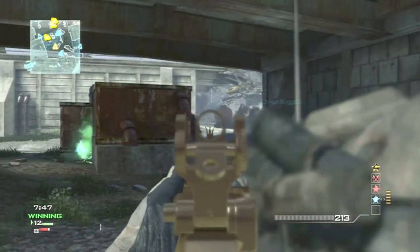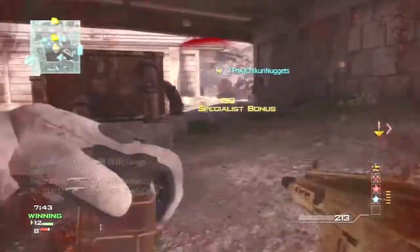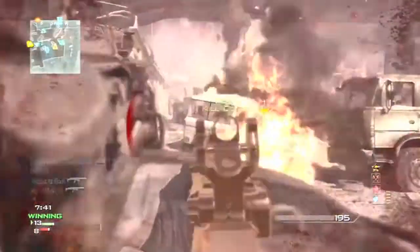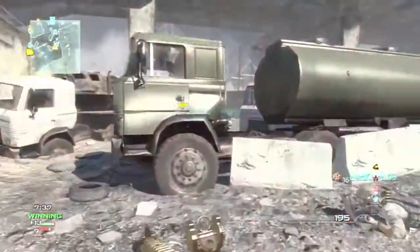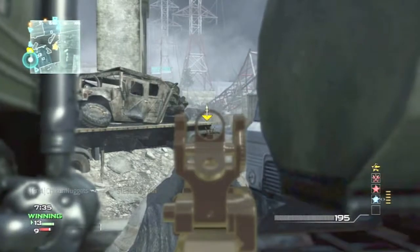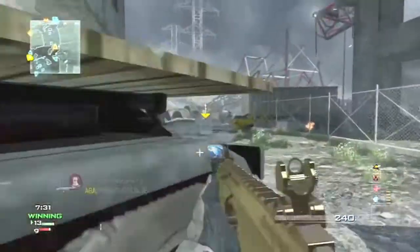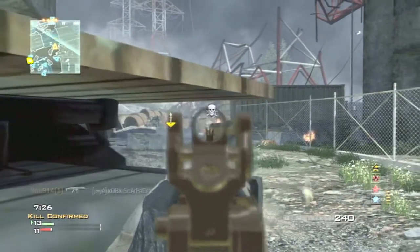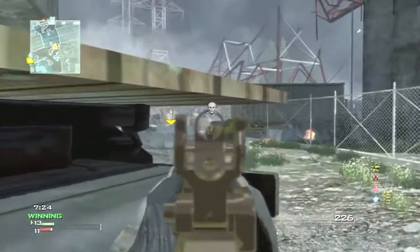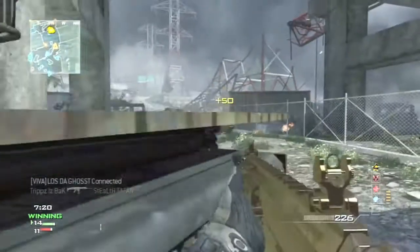Well on his way to his MOAB. The score is 12 to 8, a little over 7 minutes and 40 seconds left in the game. Trips is going ham, Trips is just going crazy — predator missile. Enemies are spawning over here, this back spot over here.